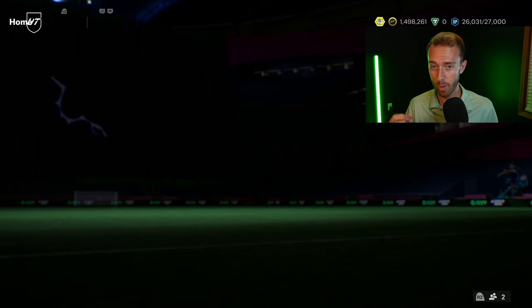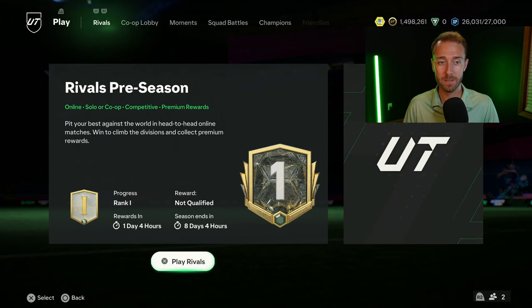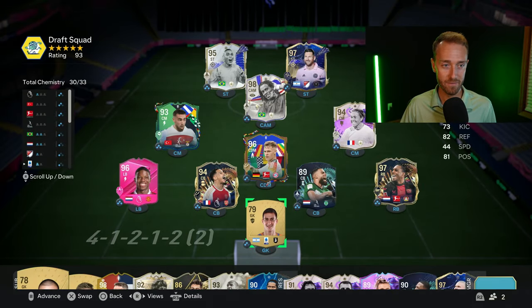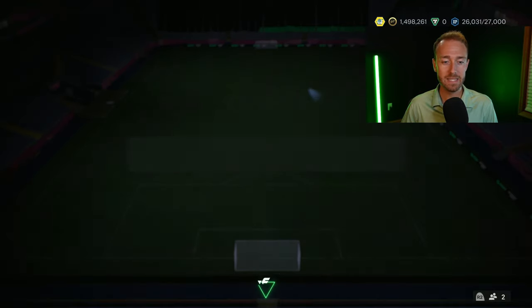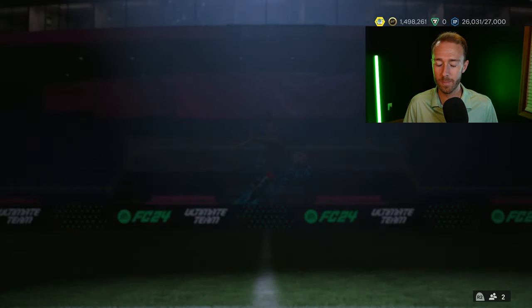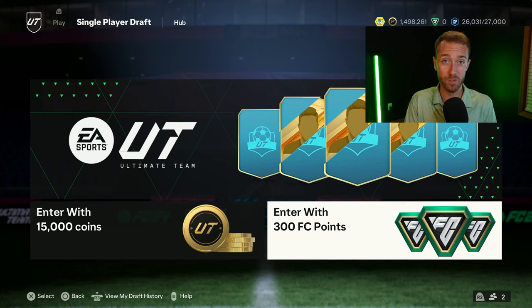Option number two for spending your FC points is playing Draft. Now personally this is my least favorite of all the different options. It takes a lot of time — I know some of you who are really good at the game will say this is the best way because you get a whole bunch of packs if you win a lot of games. But you're not going to be able to rip through your FC points and get those packs for a couple of days.